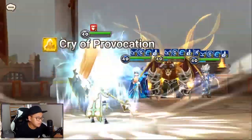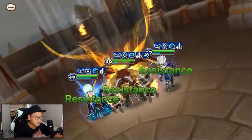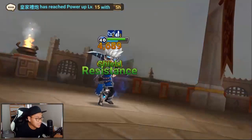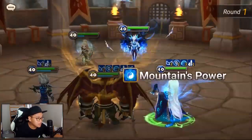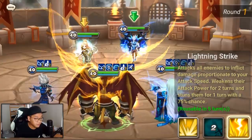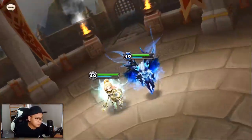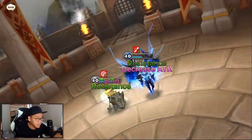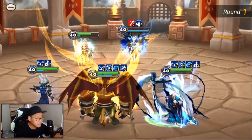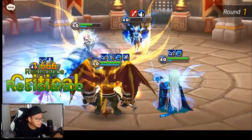Boom — easy kill! Swall is insane as a skill, just so much damage all the time. Right now, because of the speed buff, Lagmaron is moving before Galleon because I have pretty much the same speed between the two units. He stunned — he's not just a damage dealer, he can stun as well, and that is amazing.